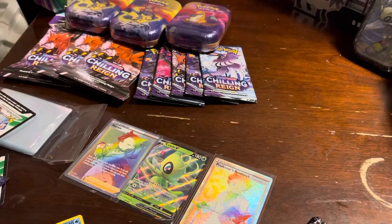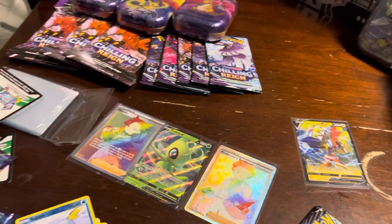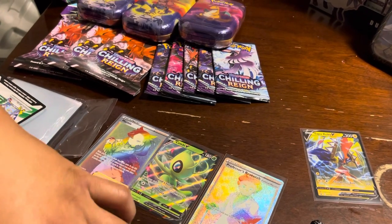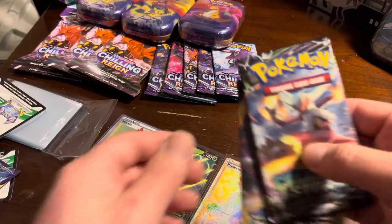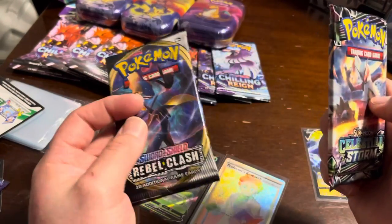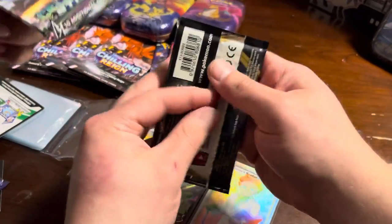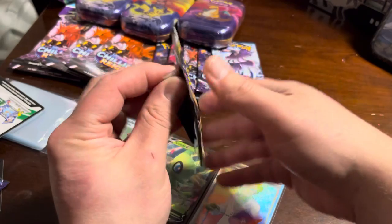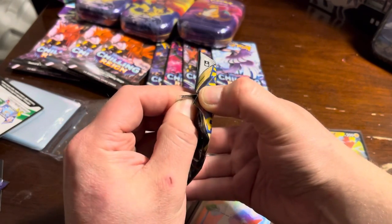I got to get a hold of this tripod. We got it, baby. We ready to do this battle gear, about to fight it out. I had the Sword and Shield base set, right? You got the Rebel Clash? Oh yeah. If yours is a white code card, I wouldn't mind. We'll see.